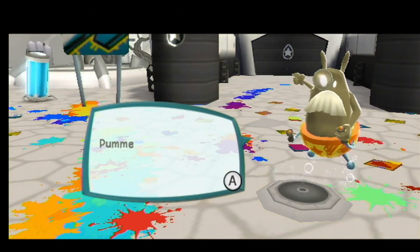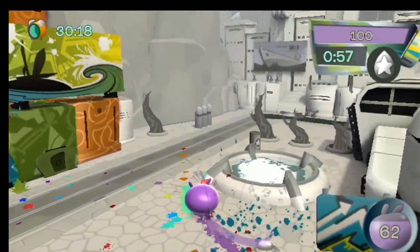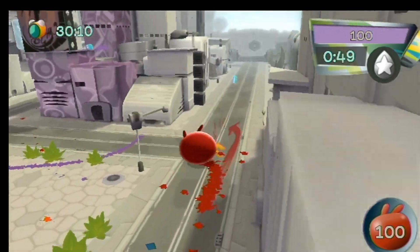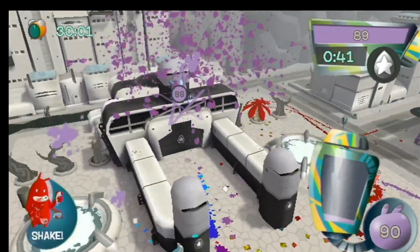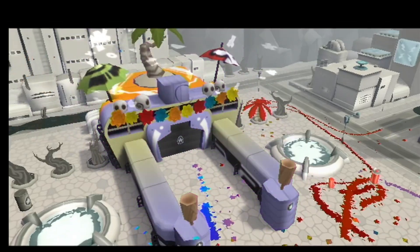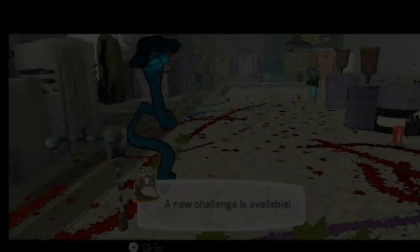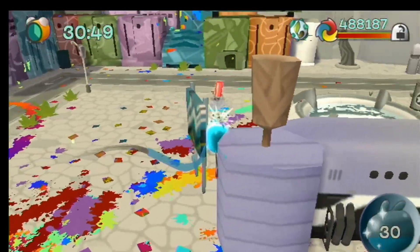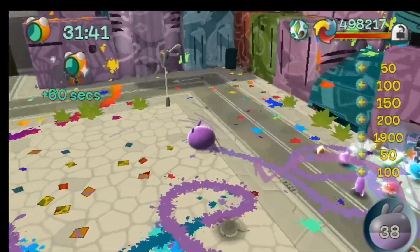Attack this tank depot and stop their production. Pull it with 100 purple paint points. 60 seconds. It's a good thing there are bigger things around here that we can get stuff from. I need blue. Do I wait for it to respawn or do I go get another one? I could probably just wait. Give me that. Plenty of time at least. There we go.